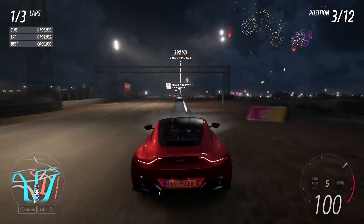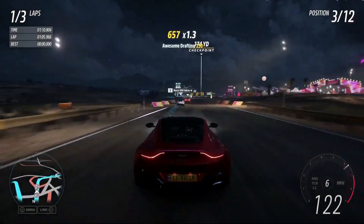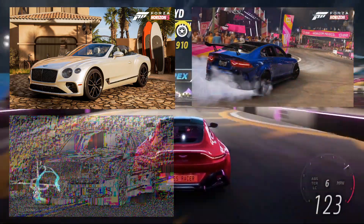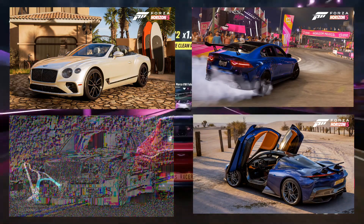We will also have four new cars coming in the European Automotive Car Pack. They are the 2021 Bentley Continental GT Convertible, the 1987 Mercedes-Benz AMG Hammer Wagon, the 2019 Jaguar XSV Project 8, and the 2020 Automobili Pininfarina Batista.